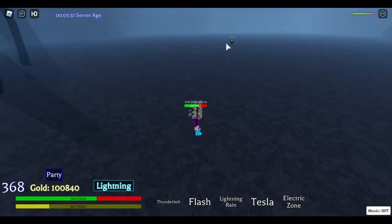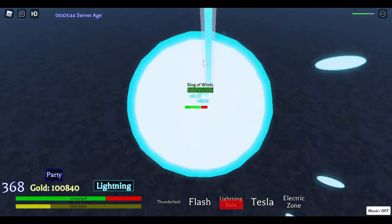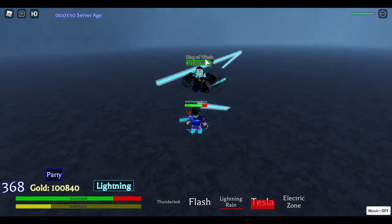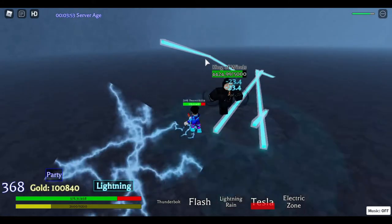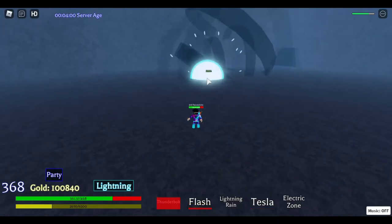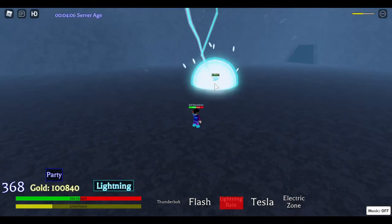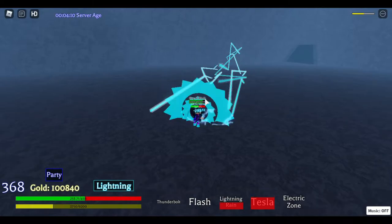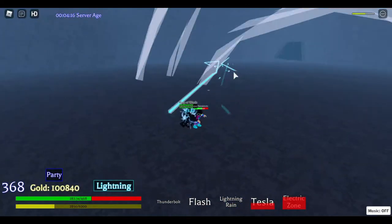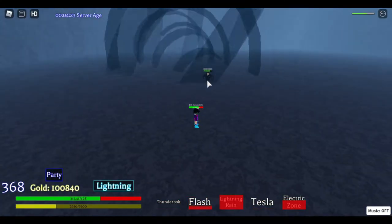If I use this move right now, it stuns the boss so he won't do any move or damage me, but you have to be fast and also melee him too. Lightning combos, stuns, and also dodges with a flash. It cancelled out his moves, which was really great because this boss is really overpowered. Just keep doing your lightning moves - don't just melee, because melee doesn't stun but lightning moves do. Then dodge quickly.